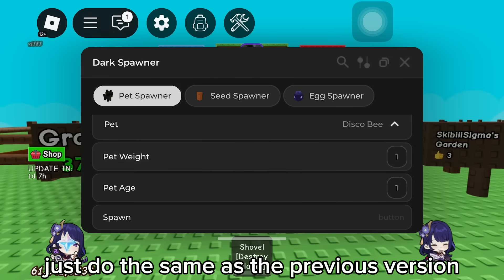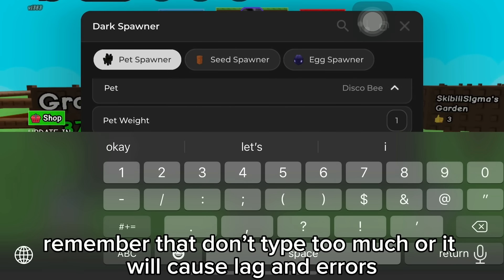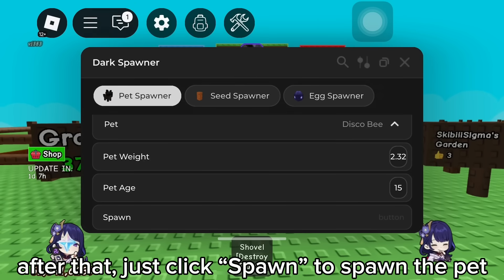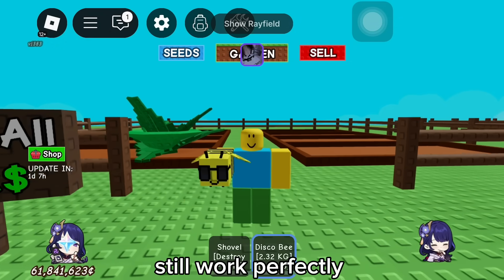I'll spawn Disco B first. Just do the same as the previous version — type the weight you want in the second line. Remember, don't type too much or it will cause lag and errors. Then type the edge in the third line. After that, just click spawn to spawn the pet.